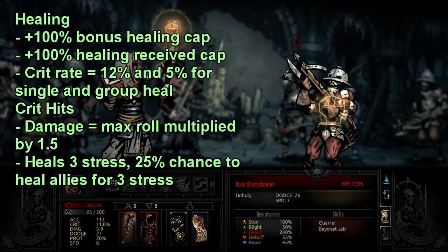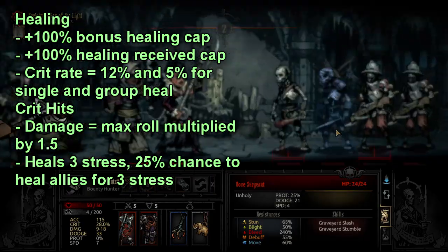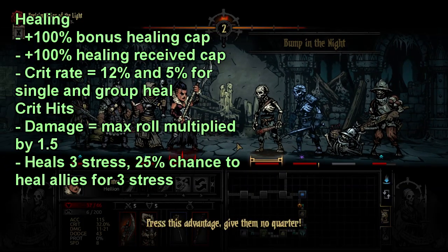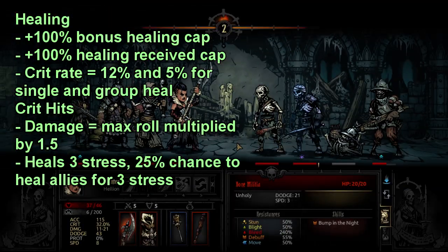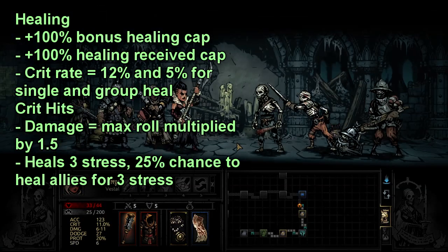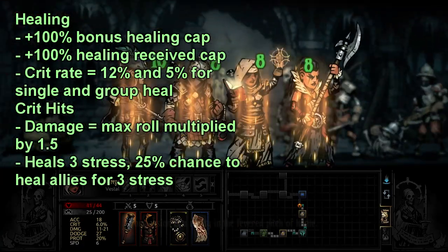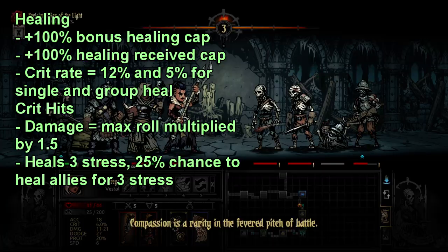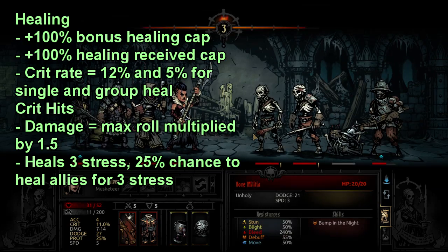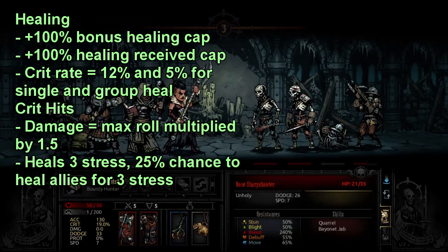Crits are interesting because not only does everyone get their own unique, specific crit buff in the game, but the farther you get into the game, when your damage ranges get bigger — so it's not 5 to 9 anymore, it's like Leper who goes up to like 13 to 26 — then crits get way better than they were previously. The reason for this is because since your damage range gets so big, a critical hit guaranteeing at the bare minimum a max roll is already fantastic, and then you add a bunch of damage on top of it, so crits get really strong and they snowball pretty hard.